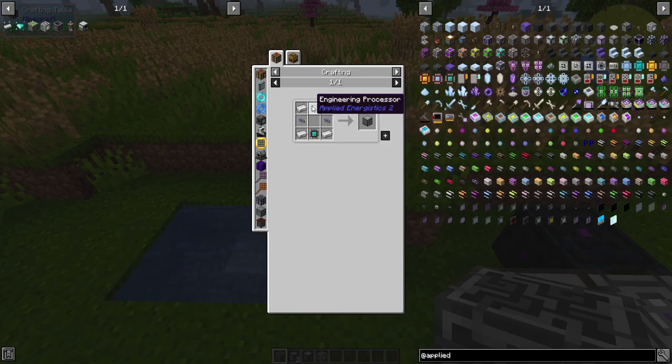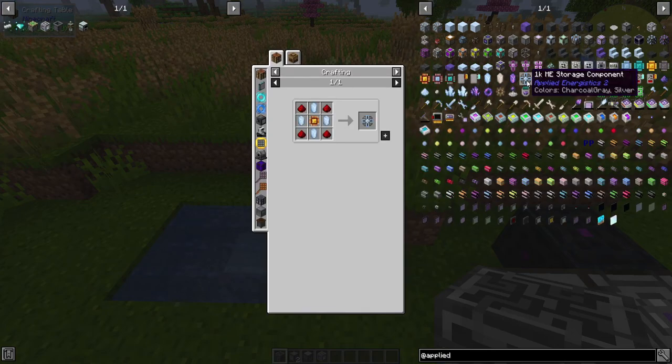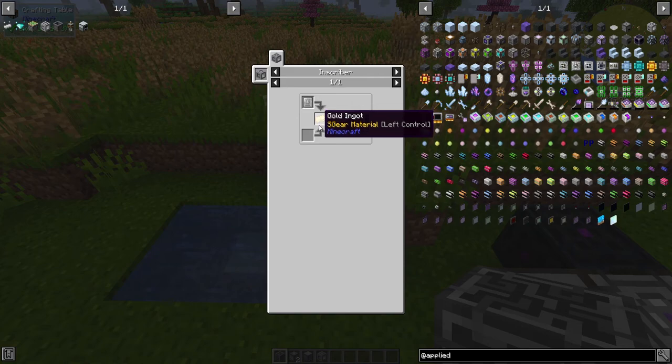An ME drive requires two engineering processors. Then you're going to need your glass cables, which are going to be made out of quartz fiber. And then you're going to need your storage components, and these are going to have logic processors in them — which is a printed logic circuit, printed silicon, and redstone dust. Printed logic circuits and printed silicon are all made in the inscriber as well.